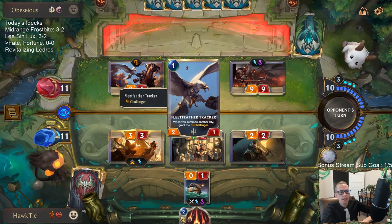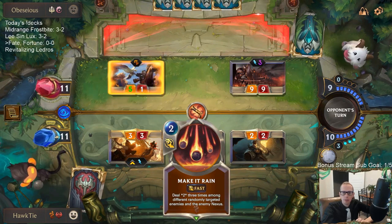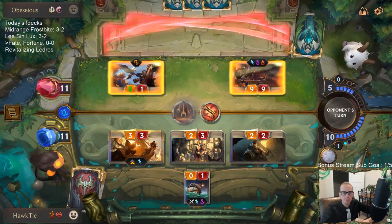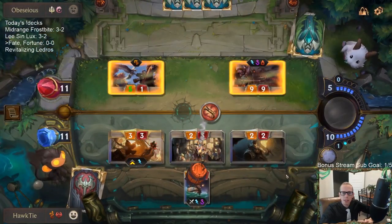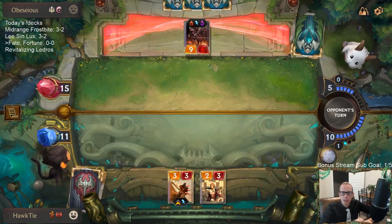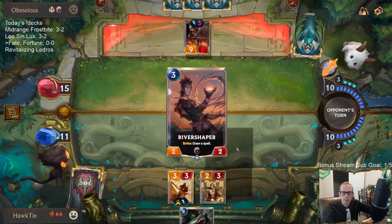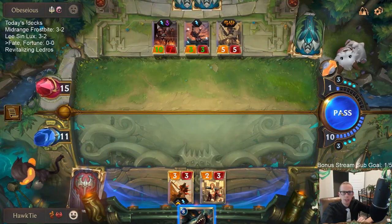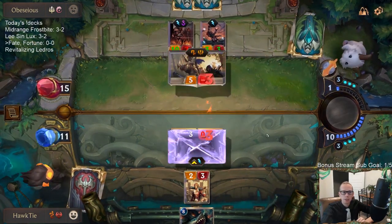They definitely have a good amount of spells in their hand — could be like Riposte. I'm glad they're using that lifesteal barrier because all that'll gain them is a bunch of life and that's it, it doesn't do anything else. It's nine life but it gets that lifesteal barrier out of their hand. Finally we drew one of those 13 — but that is a pretty great hand for them with Genevieve Elmhart.